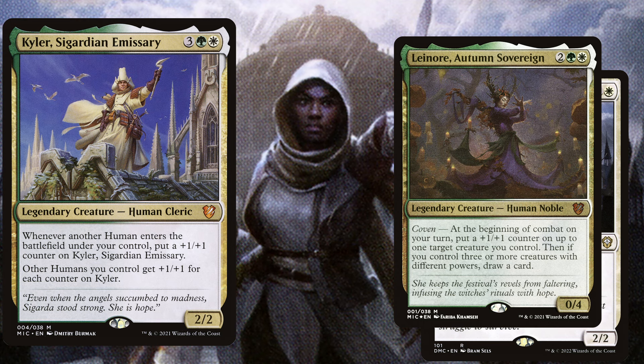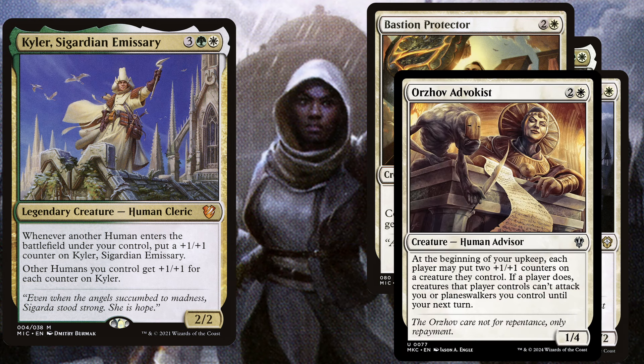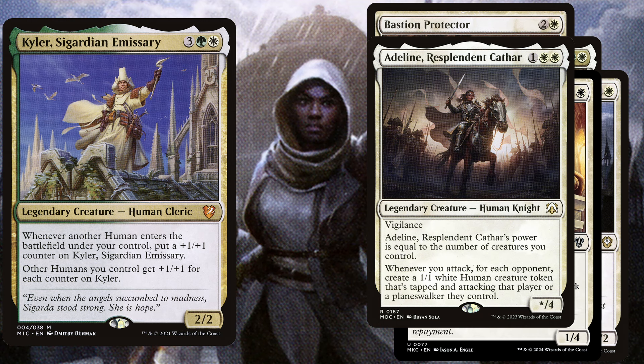We play Bastion Protector, a 3 mana 3/3 — commander creatures you control get +2/+2 and have Indestructible. A really powerful human in this deck is also Adriana, a 3 mana 1/4 — at the beginning of your upkeep each player may put 2 +1/+1 counters on a creature they control; if a player does, creatures that player controls can't attack you or planeswalkers you control until your next turn. We play Adeline, Resplendent Cathar, a 3 mana 0/4 with Vigilance whose power is equal to the number of creatures you control. She has a really powerful attack trigger — whenever you attack, for each opponent create a 1/1 white human creature token that's tapped and attacking that player or a planeswalker they control.